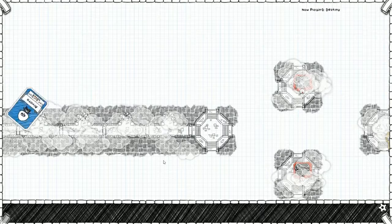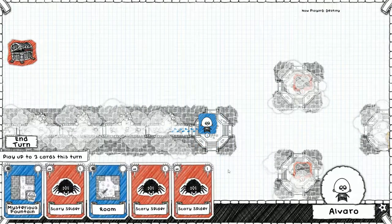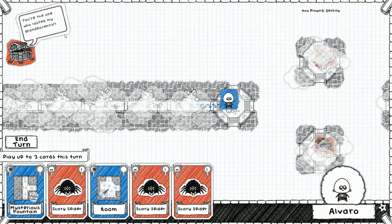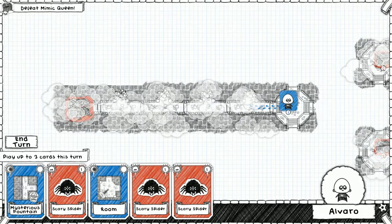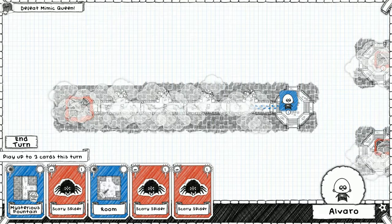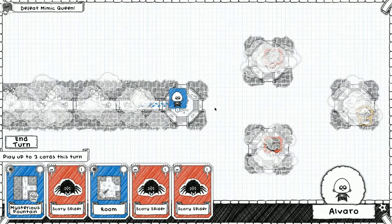I want to call it a gimmick because it's not really a gimmick - that's a good challenge to give. 'You're the one who looted my grandparents - die, evil adventurer!' All right, so this is the mimic queen, this is us. I think the mimic moves two squares each time, so we need to get as far away from the mimic as possible. It's pretty interesting.